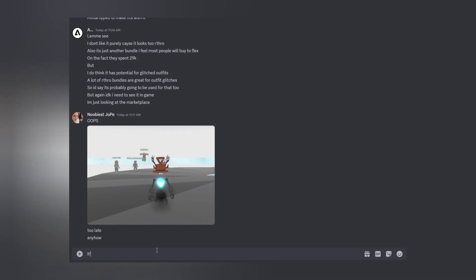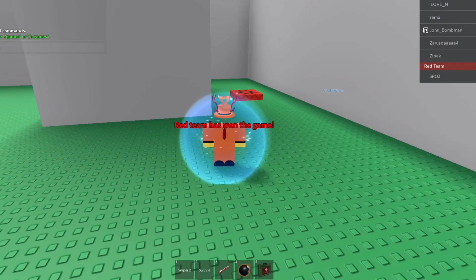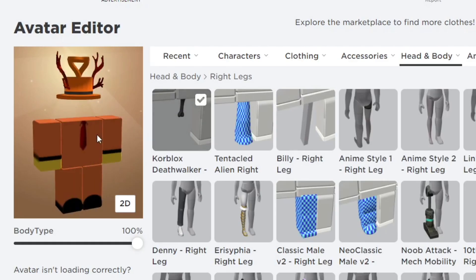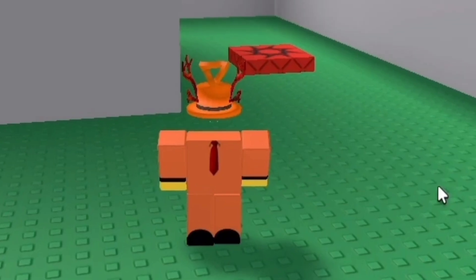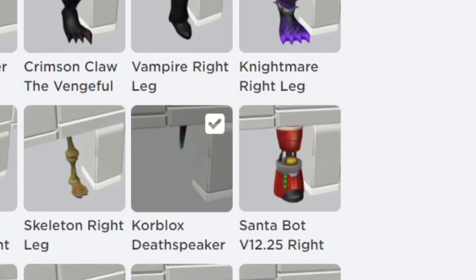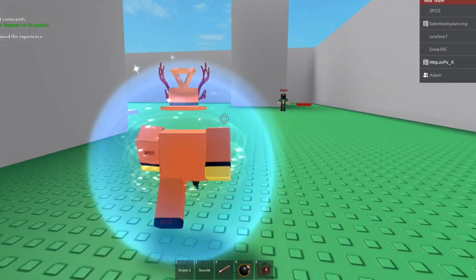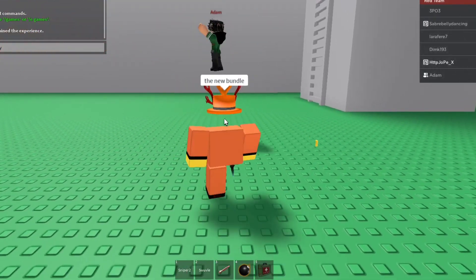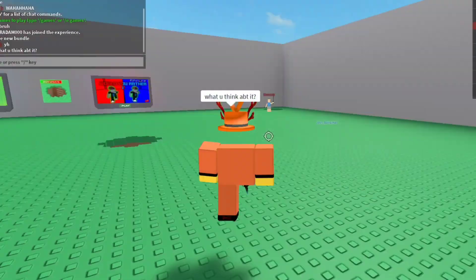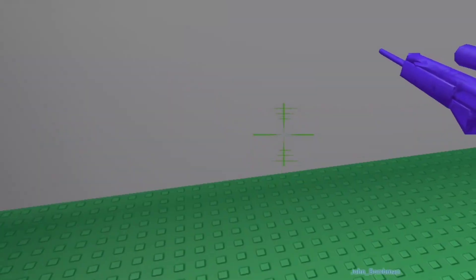I'm already saying I accidentally bought it — whoopsie daisy. Now going back to Arthro 6, I tried to wear the leg but it doesn't work, which is kind of awkward. Now I'm combining it with the Core Blocks Death Speaker — this is what it looks like. Yeah, it's fine — just headless kind of, combined with Core Blocks Death Speaker, with a one-legged movement. It looks like the horseman.